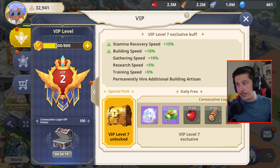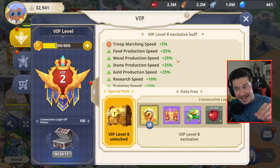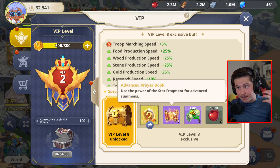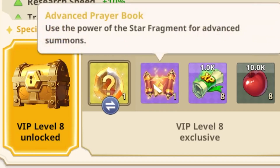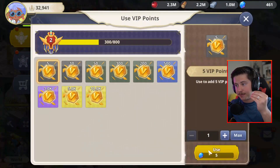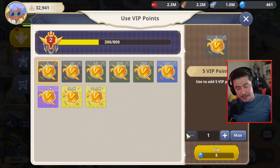VIP level seven has more good perks, and VIP level eight is where you get something really special for the daily free login rewards: a mana stone for the legendary hero of your choice, plus an advanced prayer book which allows you to get legendary heroes — and you get both of these every single day. Try to get to VIP level eight as quickly as possible. Using this button in the top left is how you increase your VIP points using gems — it's a one-for-one trade to get your VIP to level six for the second builder and level eight for the daily legendary hero rewards.